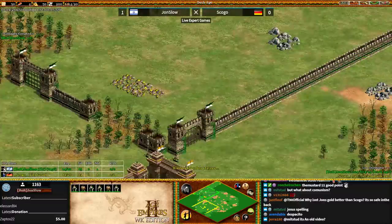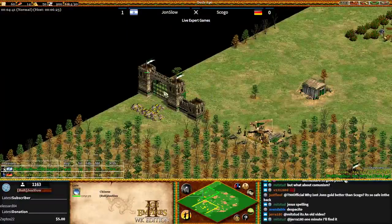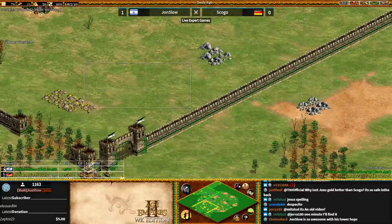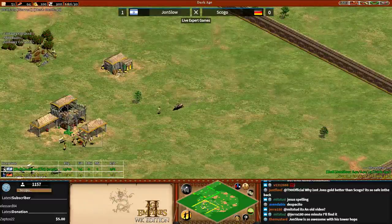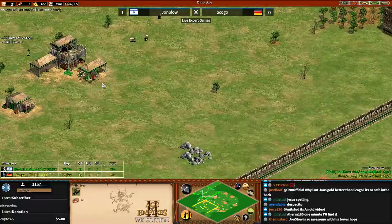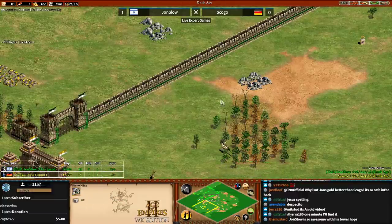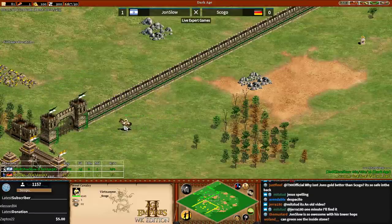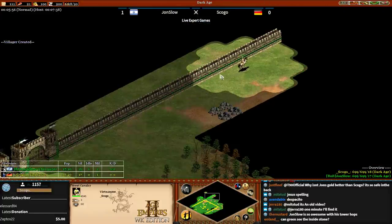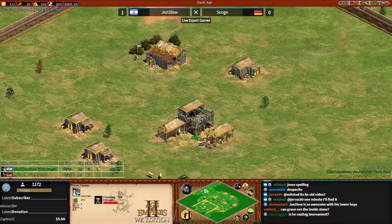Jon Slow could lose both his stones and his main gold if this area is taken under control. If Skogo were to Tower Rush here, he could build his first tower here, start busting through the wall with villagers, and immediately deny Jon Slow access to that stone. In Dark Age he can see about three tiles, so that won't be enough to see the stone is there — but sometimes just seeing one is enough of an invitation to go forward, especially when players are so close. This is not a tournament match, just some rated games.